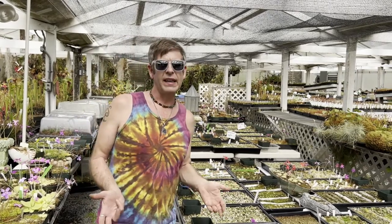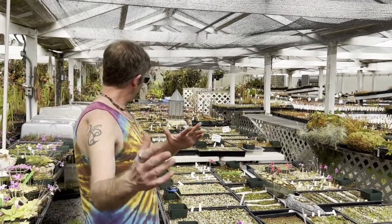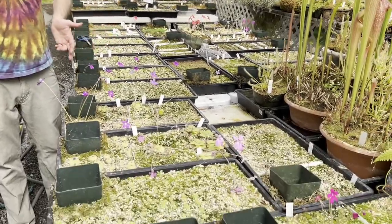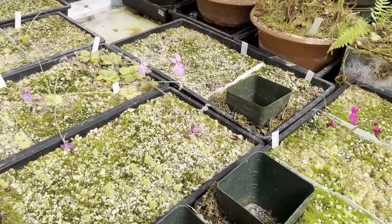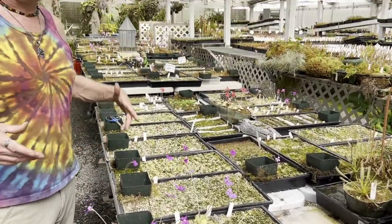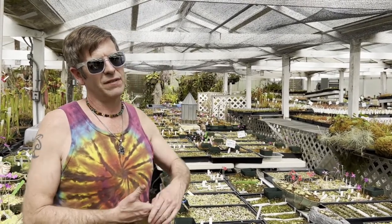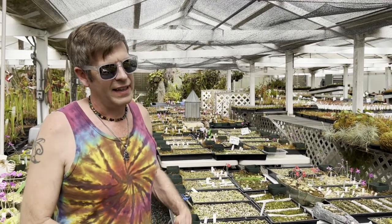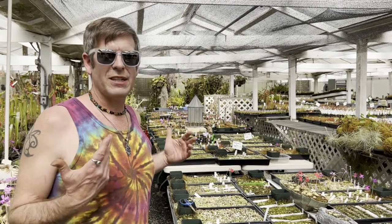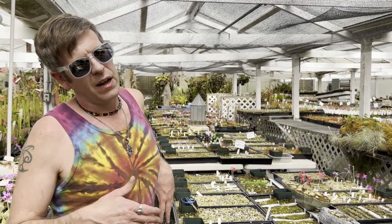I started hybridizing Pinguicula in 2009. My very first cross was Pinguicula Ehlersiae by Marginata, and we've sold that for years — it's still a real winner even now. All of these are flats of things I've bred, and mostly we run them through tissue culture, then they come out here, we harden them off, and then we wait for them to flower. Some flower very quickly — Marginata crosses could even flower in the jars — but Laoyana crosses and Gigantea crosses can still take a couple of years. As soon as they flower, I can see what they're going to look like, assess it, and decide if it's worth a really special name.